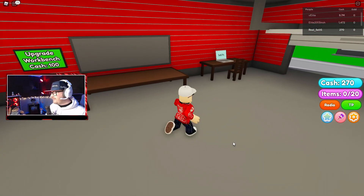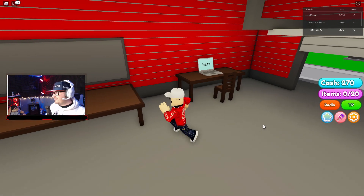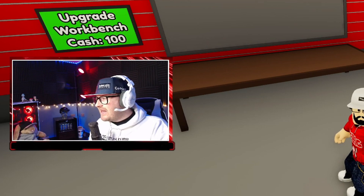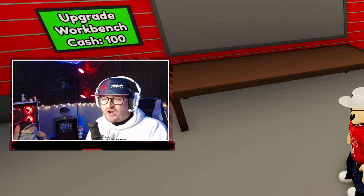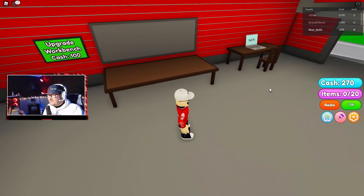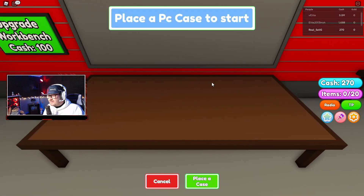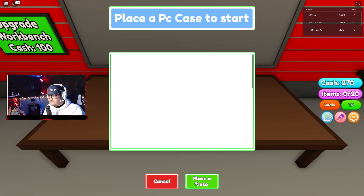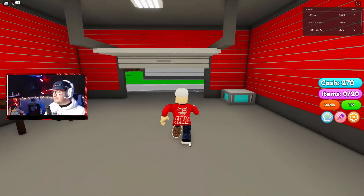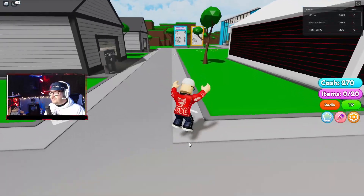I can't remember where we're at. We've got 270 cash, which isn't a lot really — it's in that V Elite 9.7 million cash territory. We need to make a PC, but I don't think I've got any parts. Let me just check — I've got no parts. So first things first, I need to go to the shop and get some parts. Let's go!